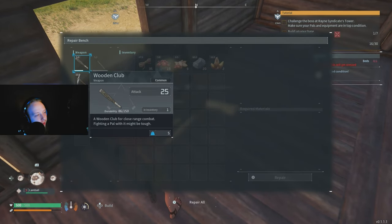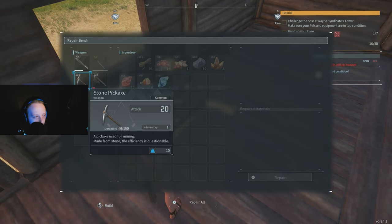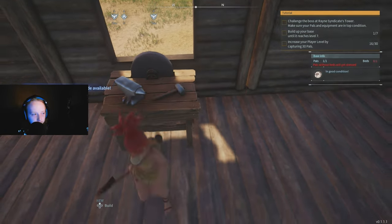Inside the house, build a workbench on the left side and a repair bench on the right side. The repair bench takes 30 seconds to build. Now you can come over here, click A, and press the repair button — as long as you have the resources, you can repair your weapons.